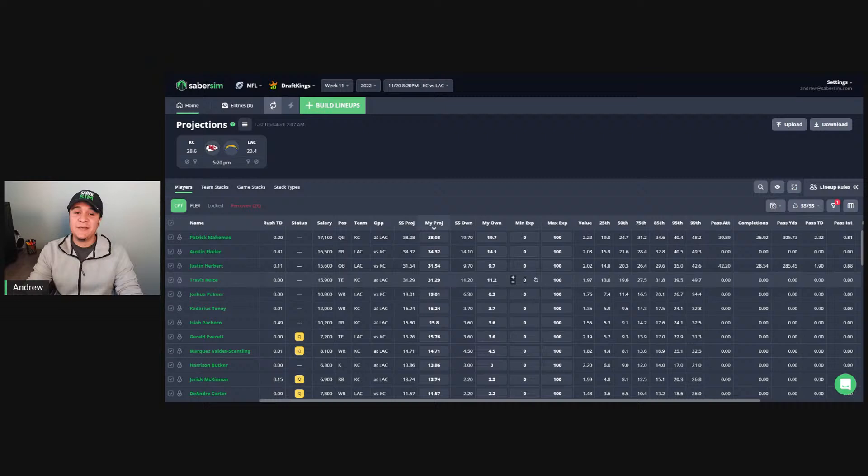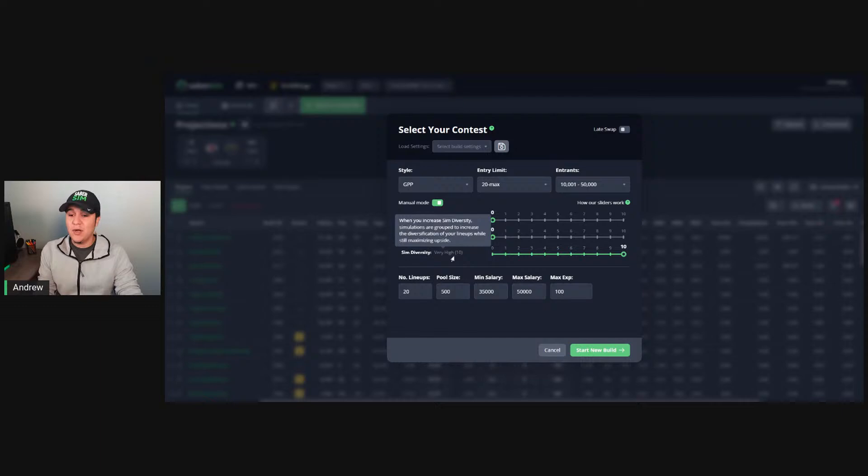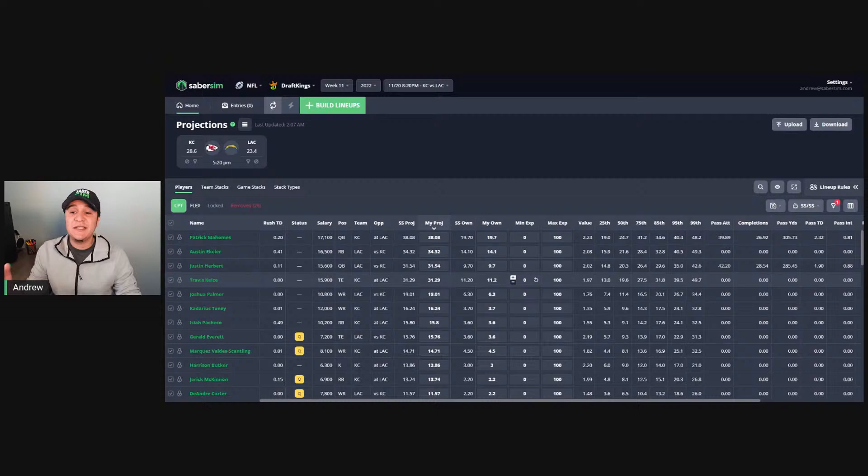Maybe I decide that in my post-build I'm not getting enough Kelce captain lineups, and I want to lock Kelce in the captain. Since this is pre-built, we use that as an input into the sim. We tell the sim Kelce has to be in the captain. The sims we pull using 0-0-10 sliders randomly pull one single game sim from the entire sim database. Kelce goes in first, then the rest of the lineup gets solved using the sims. Any min exposures you put in in showdowns go in first, and then the rest of the lineup gets solved using the single sim pulled for the 0-0-10 build.